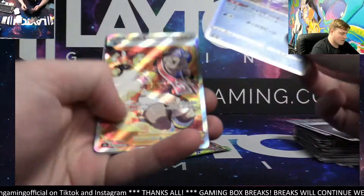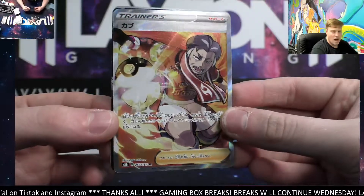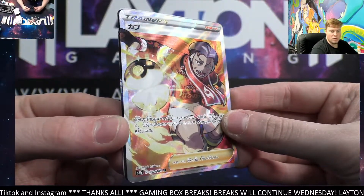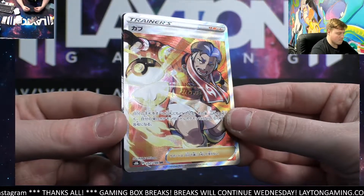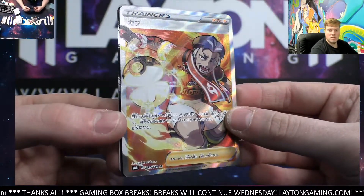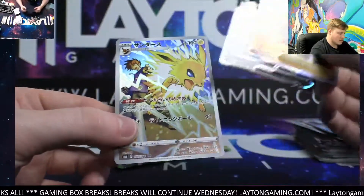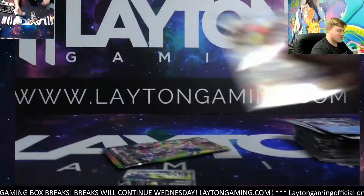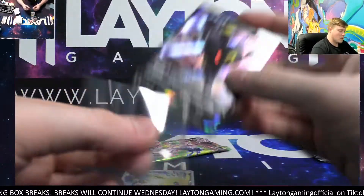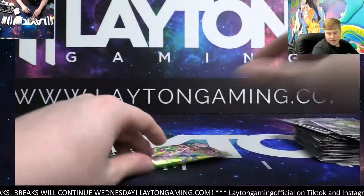What does this pack have? Wow — another trainer! That is Kabu, very cool full art trainer. Steven A, great hit man, congrats Steven, very very nice. Umbreon V and Jolteon — good stuff, congrats Steven — two trainers for you on the break, nice man. Umbreon V and we got Jolteon as well.